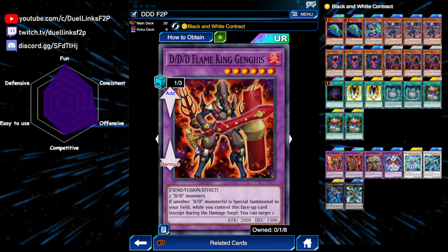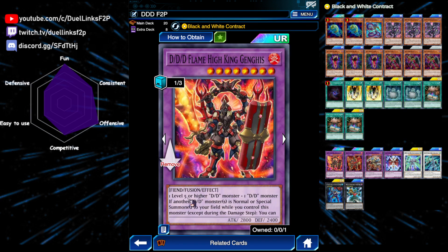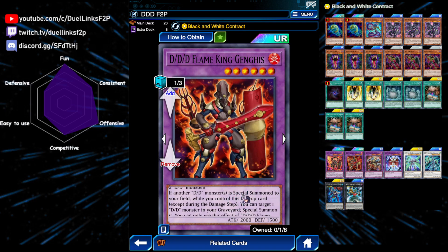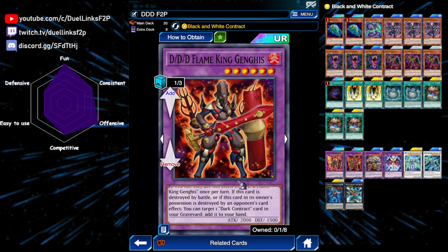Next is the regular Flame King Genghis. This is the less good version, but it doesn't require one level 5 or higher DD monster as material — it just needs any 2 DD monsters, which may be useful occasionally. Also, it has the effect that if another DD monster is special summoned, you could revive one DD monster in your graveyard, and also if it's destroyed by battle or your opponent's card effect, you can add back one dark contract from the graveyard back to your hand.